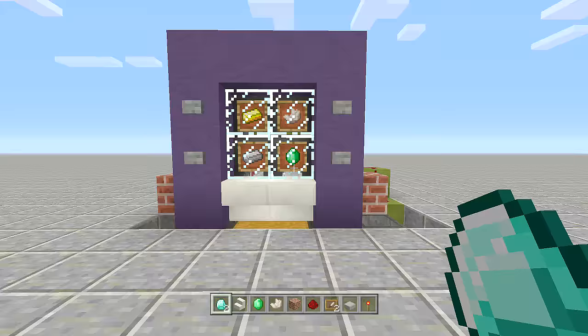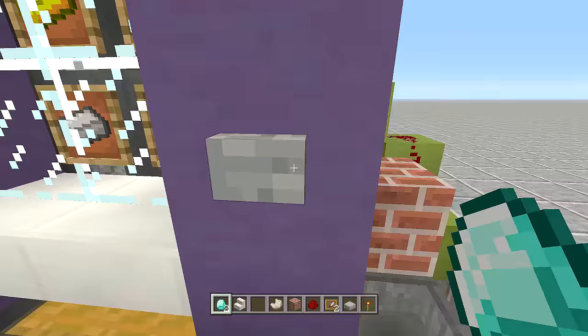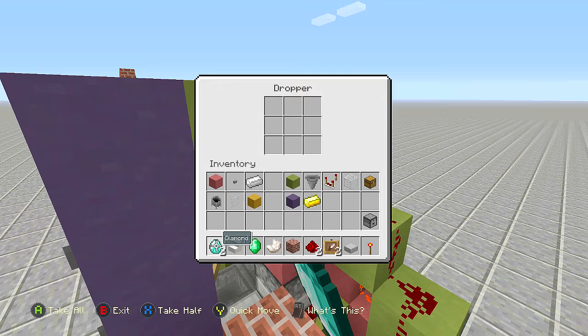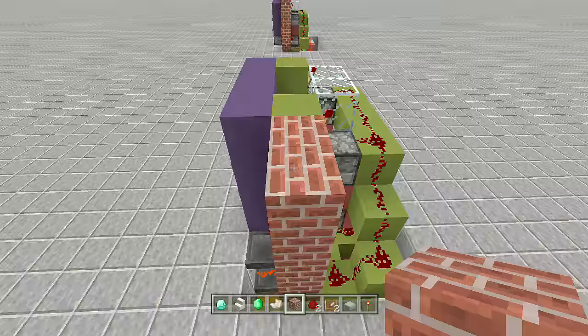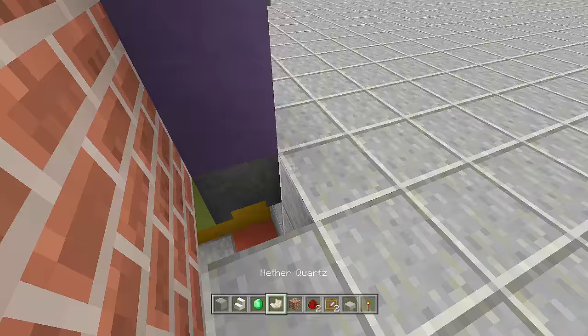Your vending machine is done! Now fill your droppers with the matching items — the bottom droppers get emeralds since I have emeralds displayed at the bottom. Let's test it: throw in the payment item, click the bottom button, and the emerald comes out at the bottom. For nether quartz, throw in the payment item, select the quartz button, and out comes the nether quartz. Clean up the outside with your blocks of choice, and place carpet above the hopper to hide it.